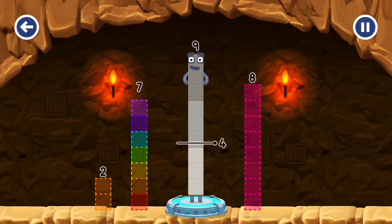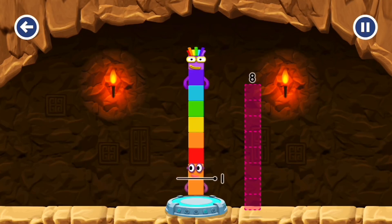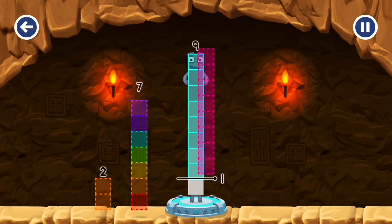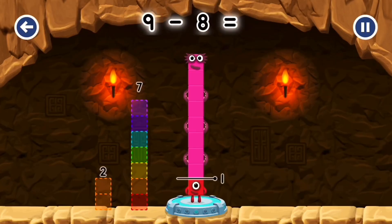Take number blocks away from nine to leave one! Seven! Two! Have another go! Eight! You've solved it! Nine minus eight equals one!